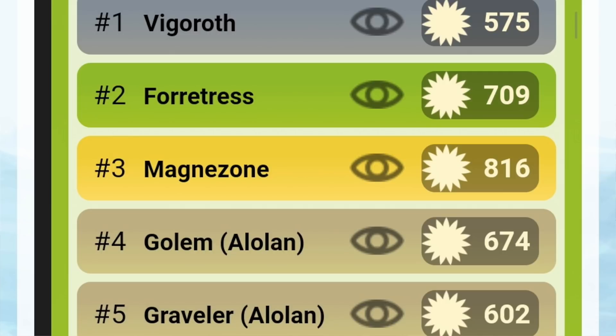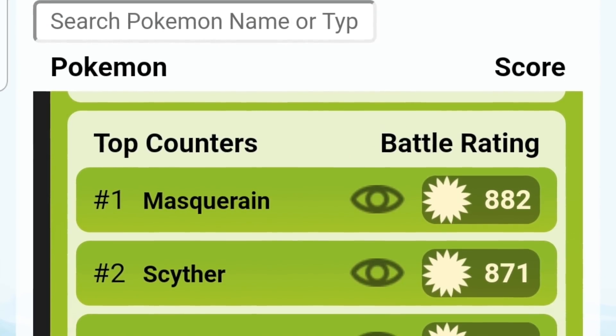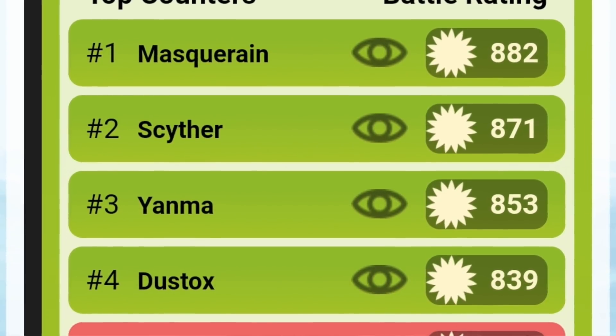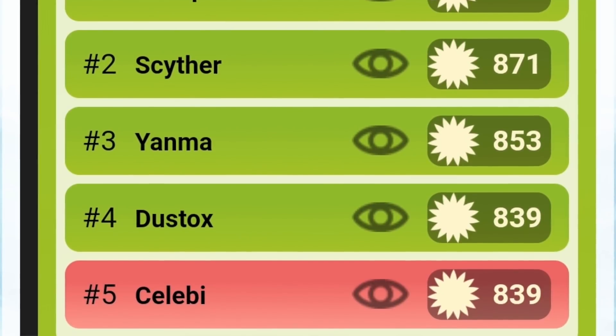It also does well against Magnezone, and you see some other really prominent heavy hitters in the meta — Golem and Alolan Graveler — which I predict will be really mainstays in the meta as well. Heracross has positive matchups against a lot of the top meta picks. It will take neutral damage from Rock fast moves of Golem and Graveler, but still hits them with super effective damage, giving it a plus matchup overall. Its top counters are Bug/Flying types that resist a lot of what it throws: Beautifly, Scyther, Yanma, Dustox, and Celebi.